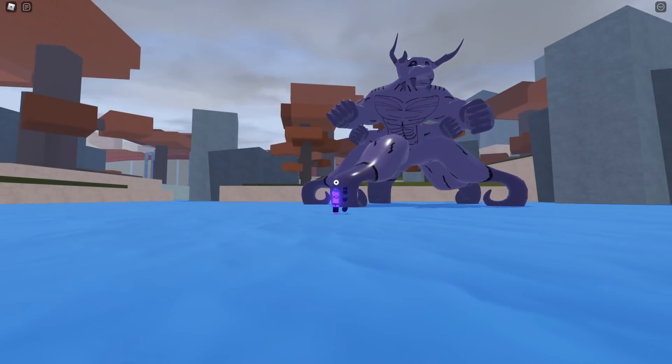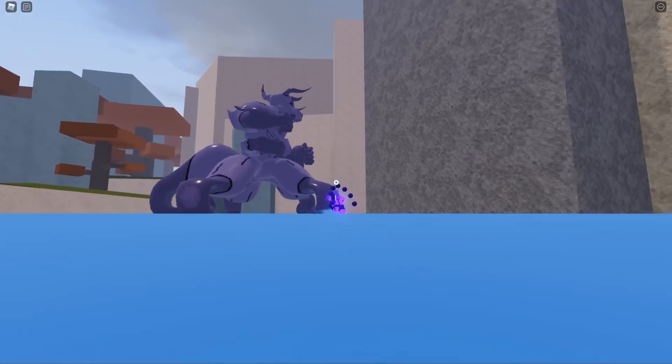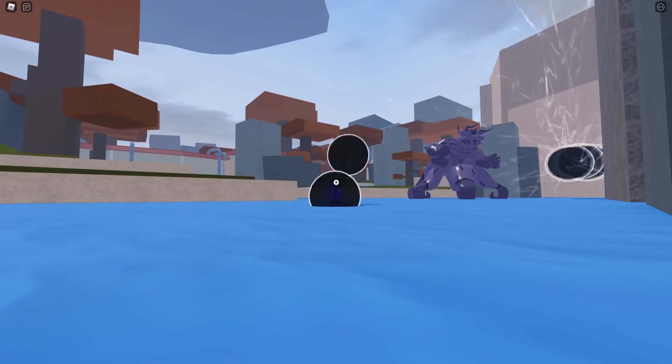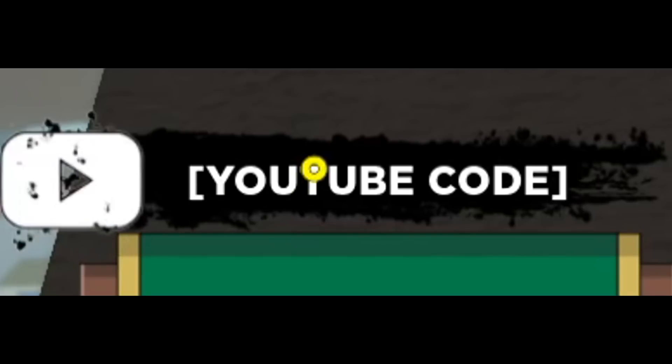You guys actually think it's not possible to summon your tail beast freely without even writing it? Look at this — you can even shoot your tail beast bomb. You can shoot it like three times, and that is crazy.